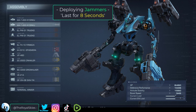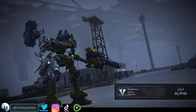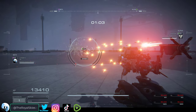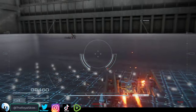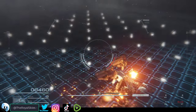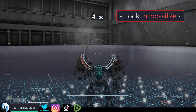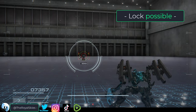Next, we have Jammers. Jammers could be an entire video on their own. I have a training buddy that I practice sparring with all the time, and he is like a jamming master. He has shown me so many cool things you can do with Jammers, but for the sake of this video, we're just going to keep it simple. At all ranges, if a jammer is deployed, both you and your target will have your locks broken. From the moment a jammer is deployed, for the next 8 seconds, if you are in the cloud, or your enemies are in the cloud, or the cloud is between you and your enemy, nobody's FCS is going to work.